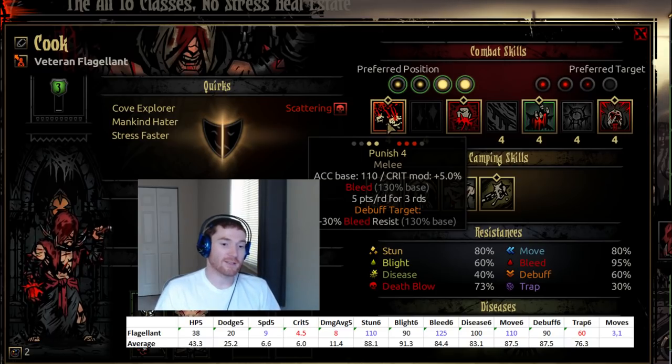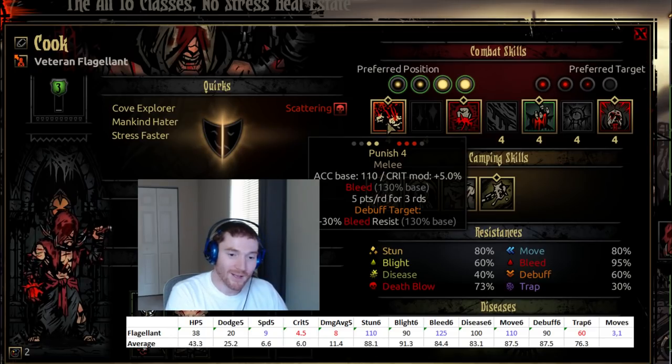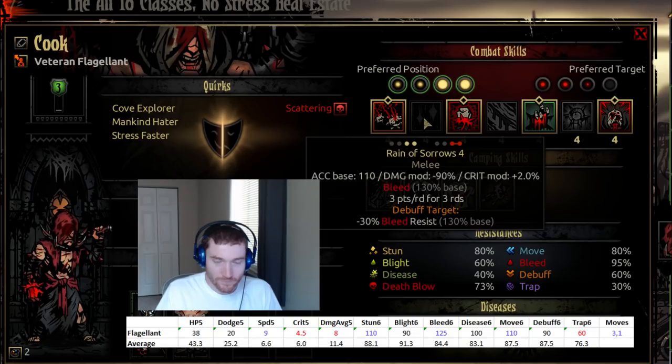So the flagellant's meta is such that dots are particularly good, and bleeds are the best of the available dots for that.